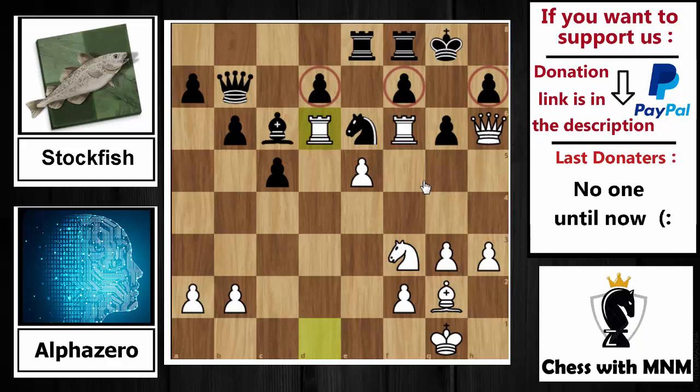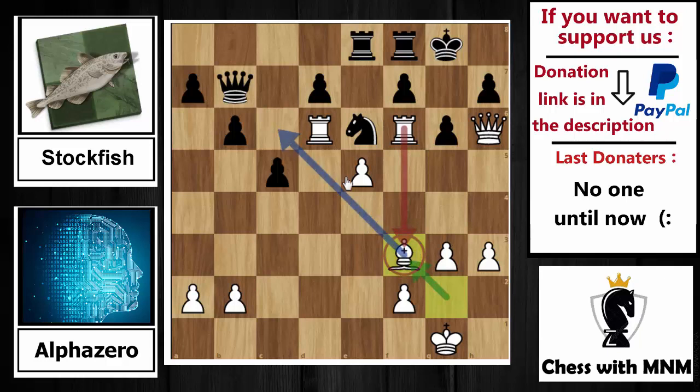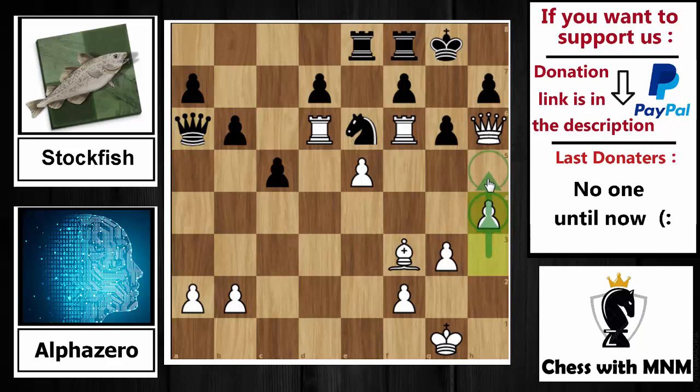AlphaZero is playing perfectly here, and all of this is just for one pawn. Black is up a pawn but has no plans, no active pieces, nothing to do. Rook to d6 is played by AlphaZero. Now bishop capture on f3 is played — the bishop is protected by the rook, so the rook is attacking the queen. Queen to a6 tries to do something on the queenside, attacking the pawn on a2, but after queen to a6, h4 is played by AlphaZero.